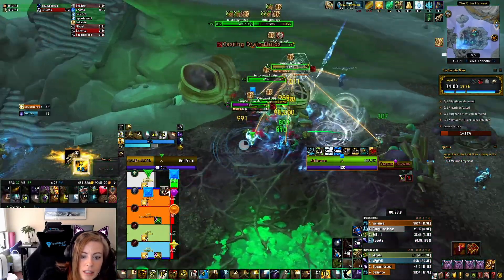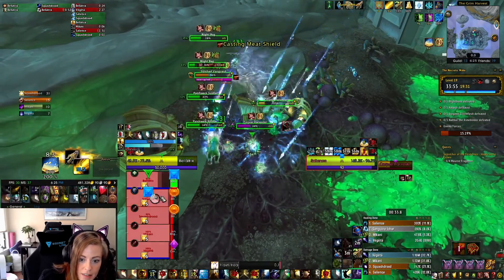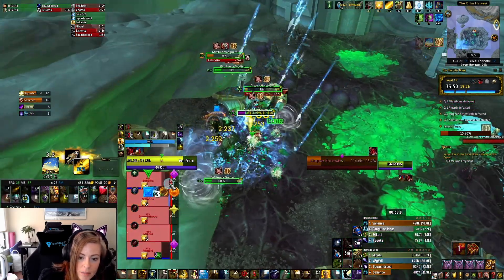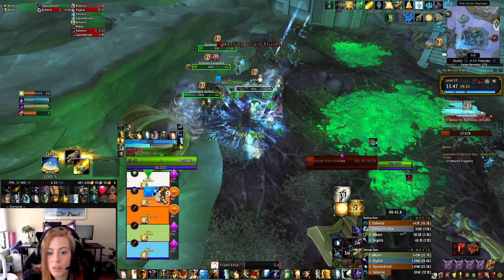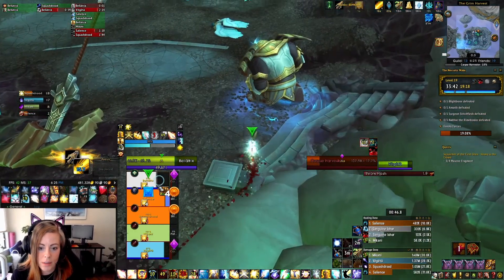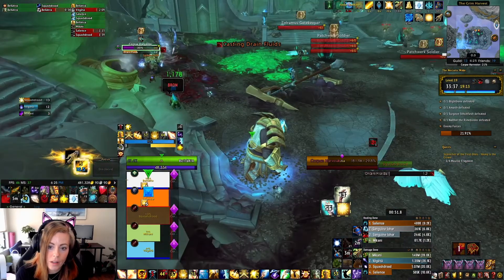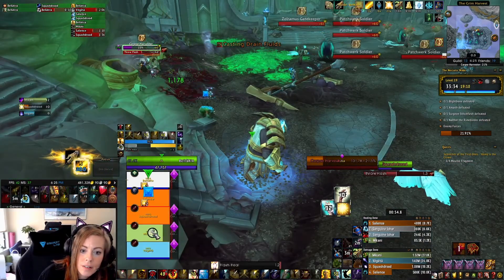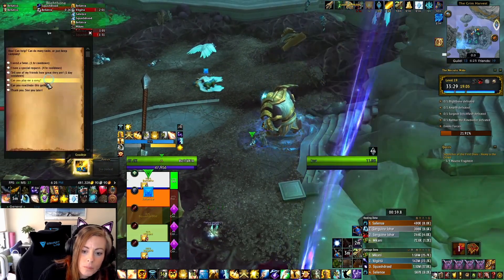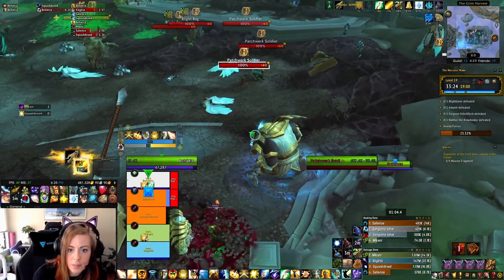Our strategy typically on the first boss is we use Bloodlust and the Goliath Kyrian Exhaust, which you need to access by having a Kyrian. You use your little guy to talk to the robot, he'll activate and you can get a bunch of balls. It increases damage and healing when you're grouped up pretty significantly. We don't use any weapons on this boss at all — just the Kyrian Exhaust and Bloodlust.